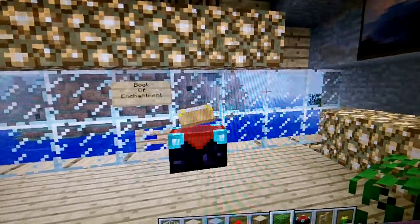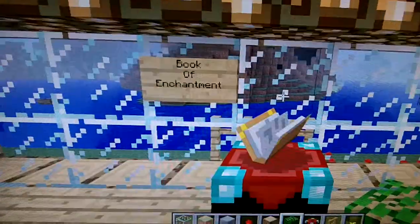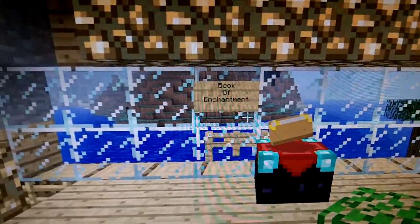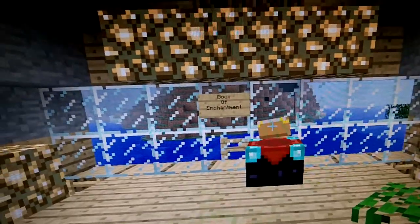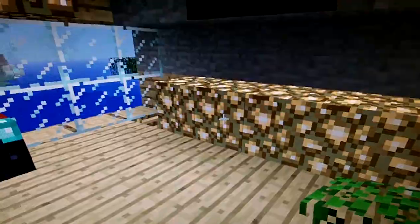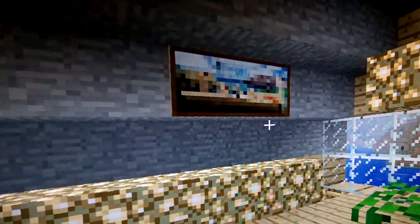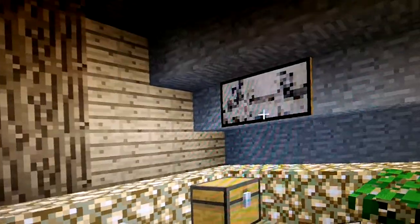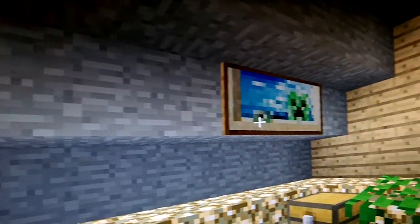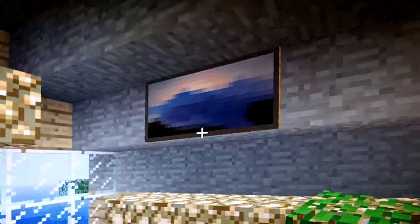And then you turn around and you see an enchantment table — I just called it the Book of Enchantment. So it's not uneven or bad. We've got glowstone paintings — one here looks like a sand village, two skeletons, the one that always pops up and gets sort of annoying, and then the mountain scene.